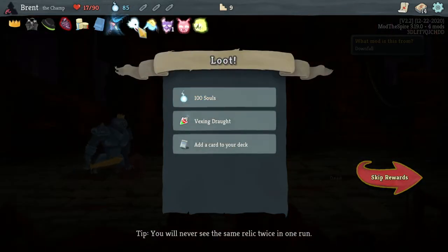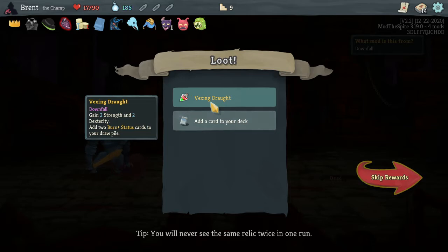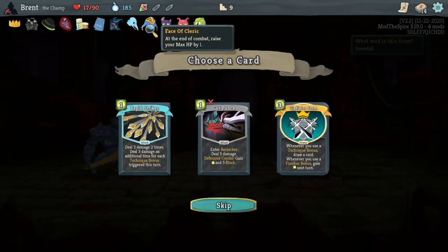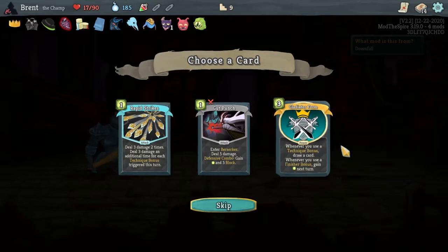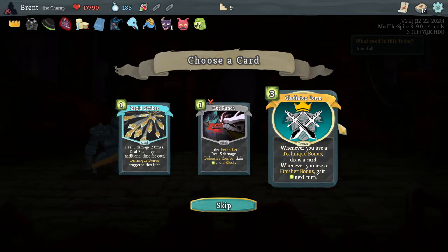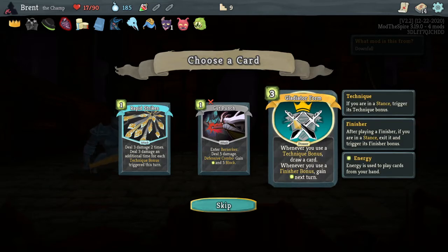Coat of many faces - gain all the faces here. Vexing Potion, not bad. Cards give us a max HP now. So whenever you use a Technique bonus draw a card, and whenever you use a Finisher gain an energy. Ooh, Gladiator! Oh, that's where Gladiator went - they made Gladiator form.